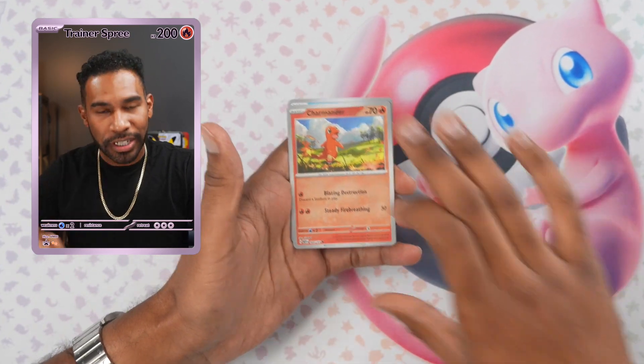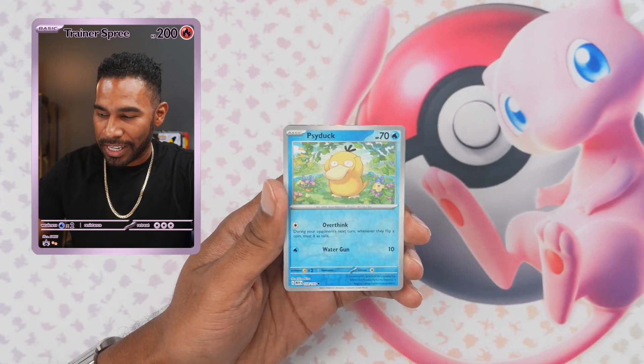Can we pull ourselves some fire heat out of this UPC?